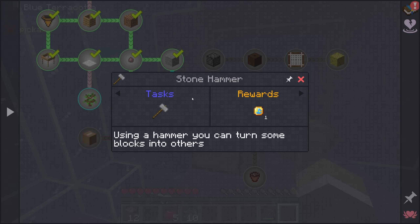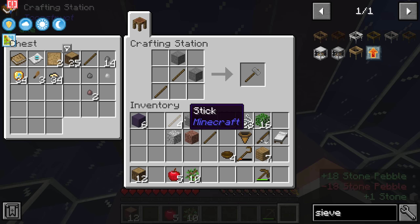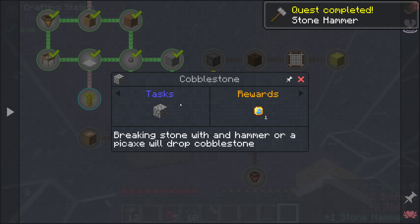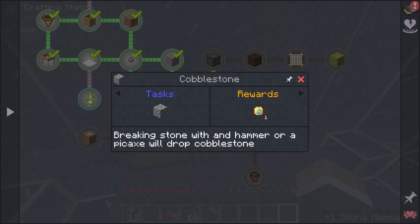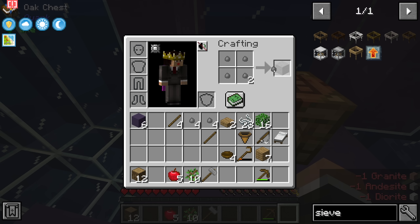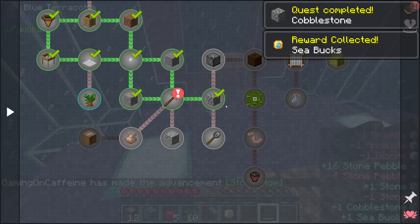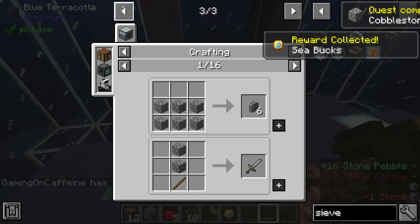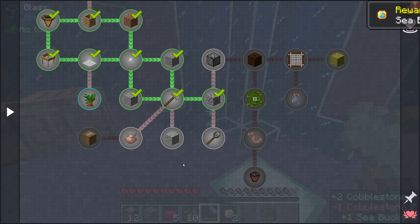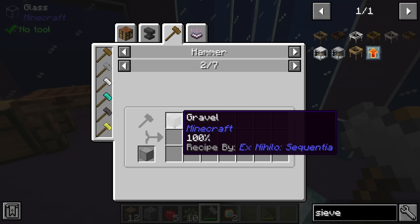We then have a stone hammer quest. Using a hammer you can turn some blocks into others. The stone hammer recipe has been tweaked — it's two stone and two sticks. With this we can break certain blocks down: breaking smooth stone with a hammer turns it into gravel, so you'd have to smelt the stone first. You can also turn logs into wood chippings, break prismarine into prismarine shards and crystals, and crush granite, diorite, and andesite into their crushed variants.